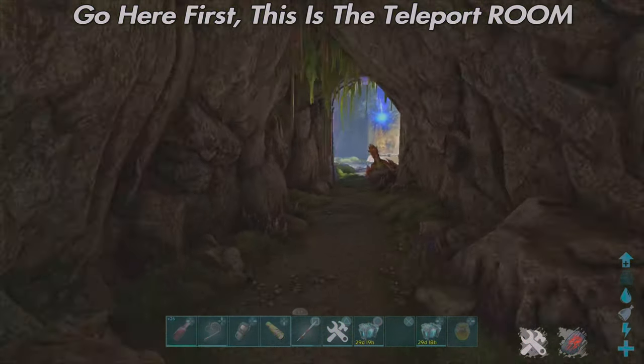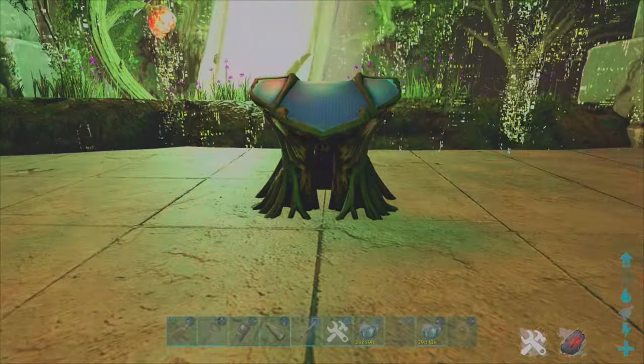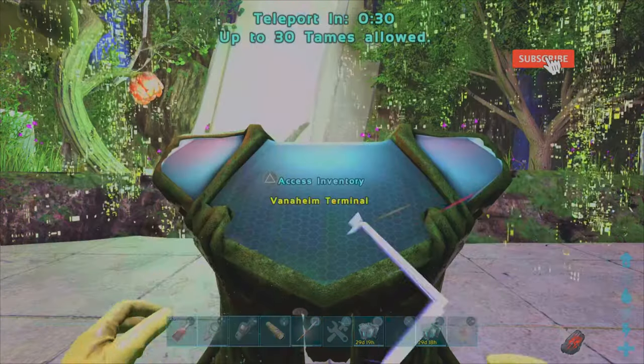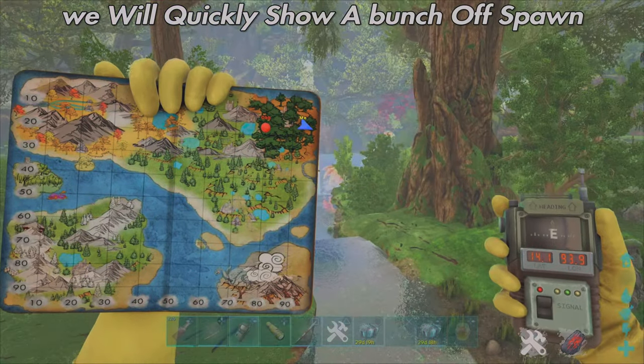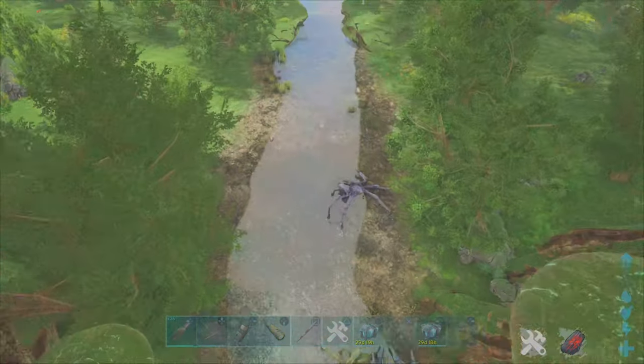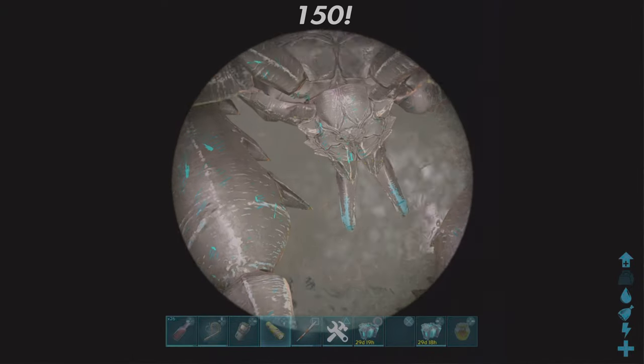Welcome back to the channel. In this video I will give you a straight to the point guide on where to find all the Carcinos on the Arc Fiorgio map. This is the first location and just make sure that you watch the full video as we will go through a lot of different spots so you can easily find that high level camp.